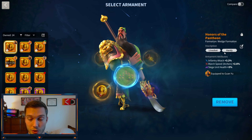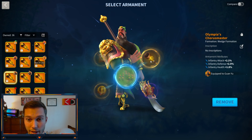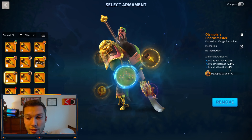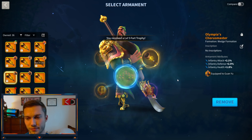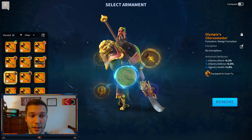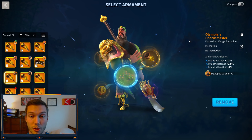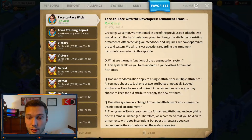I don't really know why they wouldn't allow you to change non-inscribed armaments. For example, if this health roll was archer health instead of infantry health and I had two great infantry stat rolls, it would be beneficial to re-roll just that last trait as well. But for whatever reason they don't think that's a good idea. I guess you'd just have to play the lottery by putting an inscription on the armament and then re-rolling it.